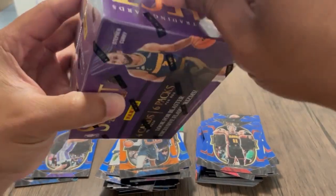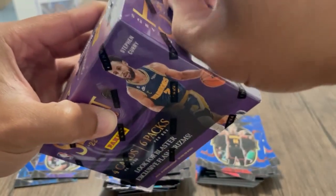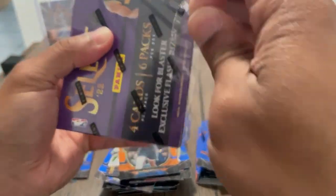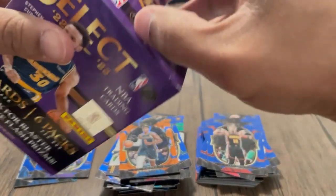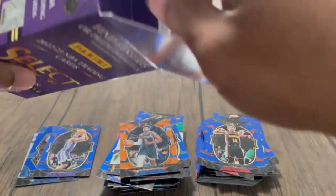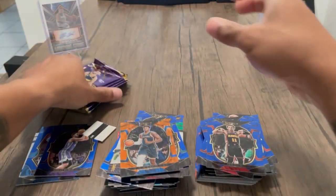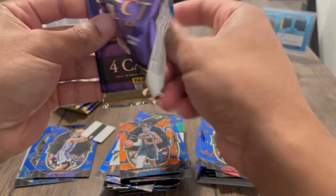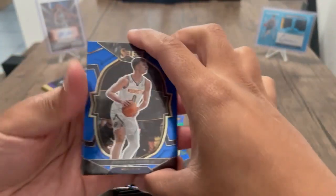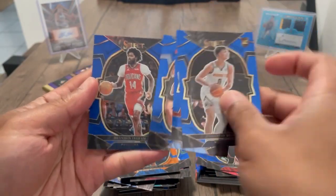Second and last blaster box. Still haven't hit a Chet or Paolo — you would think chances are I'll get one of them, right? I guess I broke a mirror when I was younger. Alright, there's six more packs in here. Let's go, let's get lucky. First pack, second box — Christian Brown, nice. Johnny Davis, Laravia, and Bi.